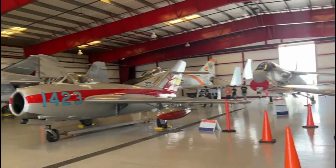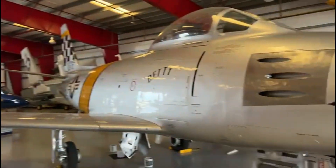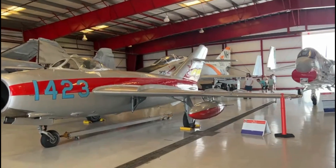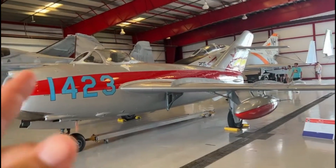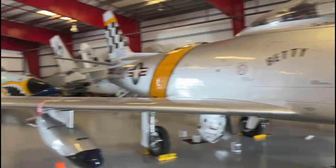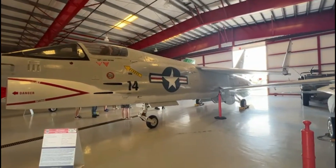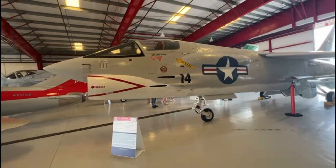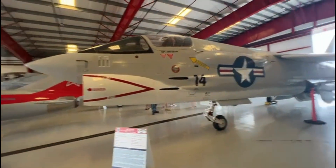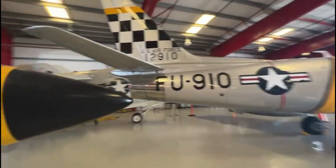Tinha um site famoso chamado Luftwaffe 45 — ou 49, não lembro. Site bem antigo, tinha projetos. Tem um projeto, uma TA-90 da Focke-Wulf. Quando você olha o TA-90 e olha isso, você sabe de onde vem a influência. F-8 Crusader. Esse avião tem uma história interessante. E agora que eu sou sócio desse museu, eu sei de um monte de história legal. Esse museu não tinha o F-8 Crusader — ele tinha um avião muito parecido, que é o Corsair.